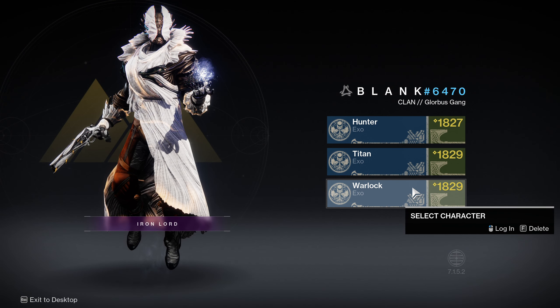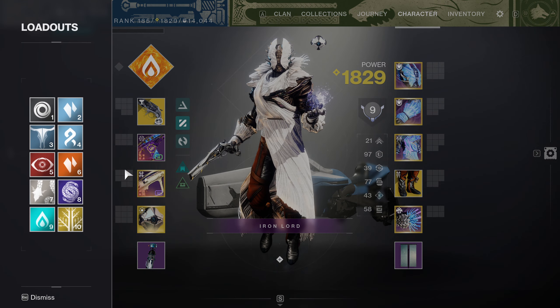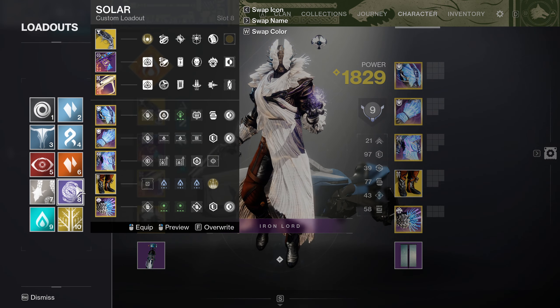Let's get started. Step 1: hop on the Dawnblade subclass. Use the loadout shown on screen — pause if you need to, or click the DIM link provided in the description.